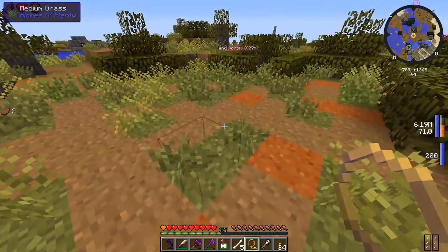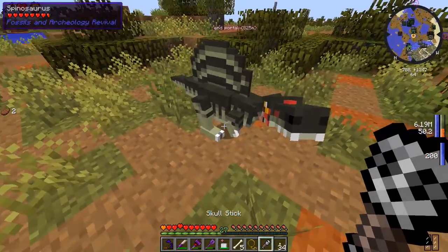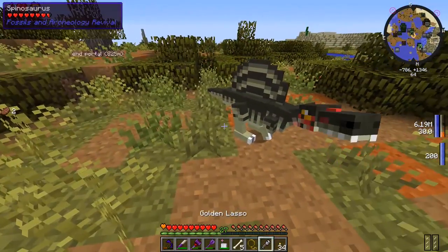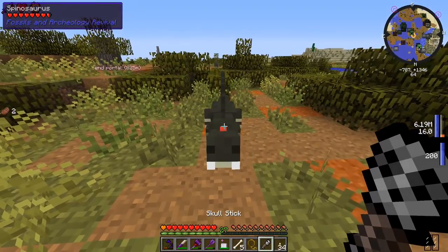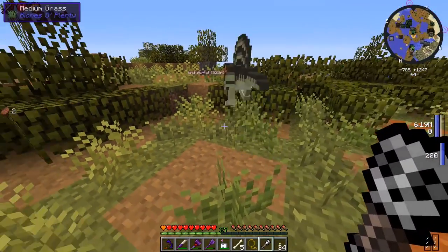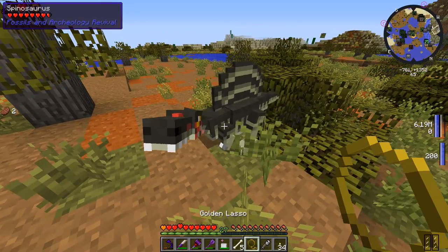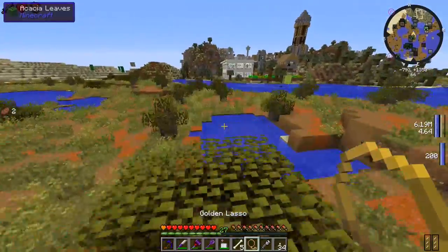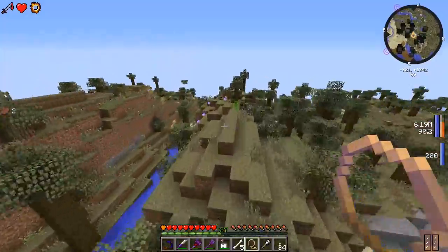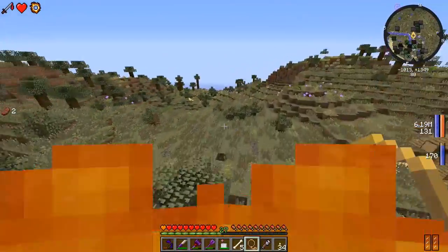Here's a nice open area. We'll lay down our spinosaurus and right click him with the stick. What's happening? I don't know what's going to happen - what if I hit him, make him to the brink of death and then right click him with a stick? I don't want to risk it. I'll do a little bit more research before I start hitting things with sticks.